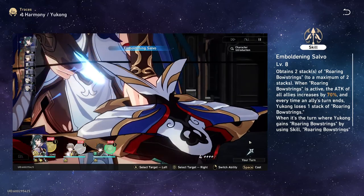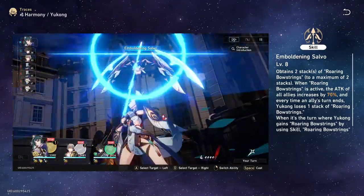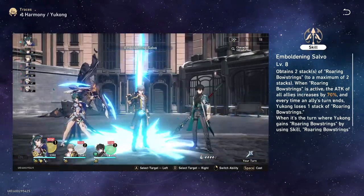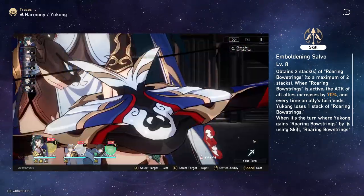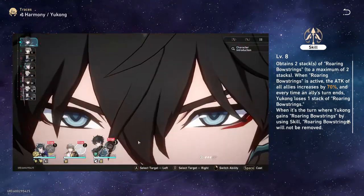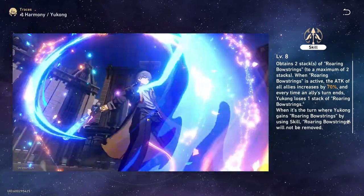Next we have Yukong's skill, Bouldering Salvo. This gives you two stacks of Roaring Bowstrings and you can only have two stacks — you cannot go above it. When active, the next two allies' turns will have 70% increased attack, and this goes to everyone. If you are ulting while you have these bowstrings on, it will not use a stack because it only counts turns, not actions. With two DPS like Danheng and the physical MC using skill into burst, you can get four uses out of the Roaring Bowstrings.